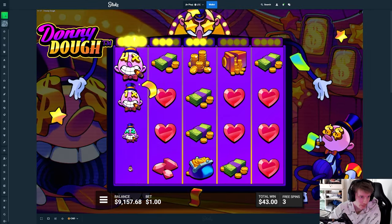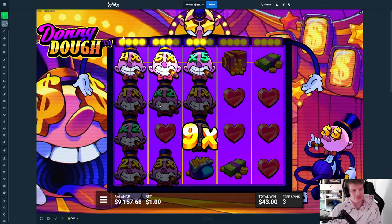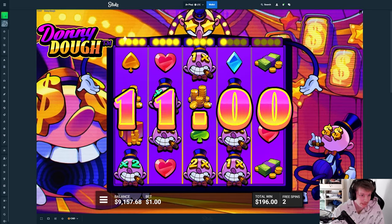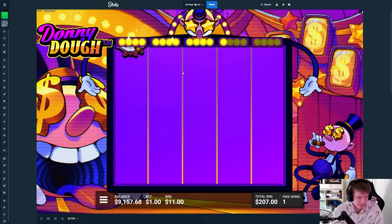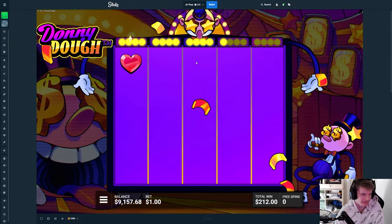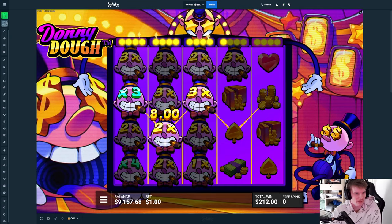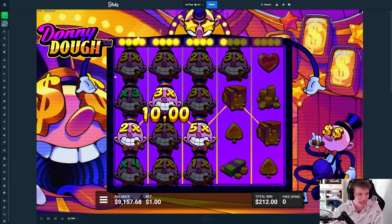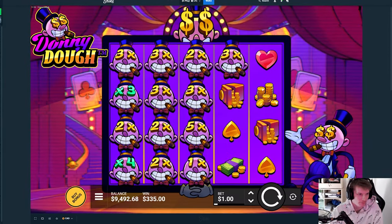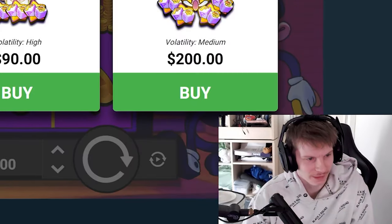Now it's gonna drop — wilds everywhere here. It's so important to have them go all the way; most of the time it's like a 20x. More like it — now give me the hat, please give me the hat just one more time. It probably won't be insane but it could be decent. The bad thing is having green multis first — you kind of need them as late as possible. The biggest I've seen on this is a 250x.